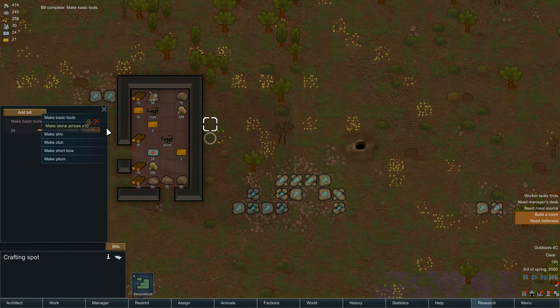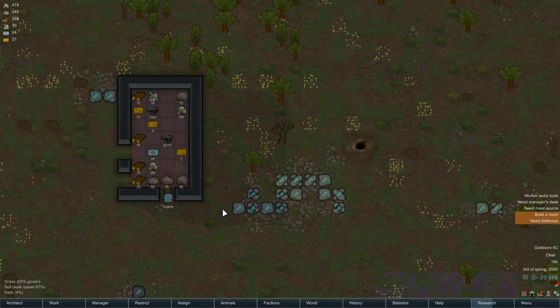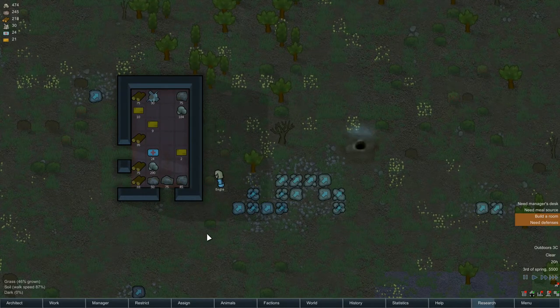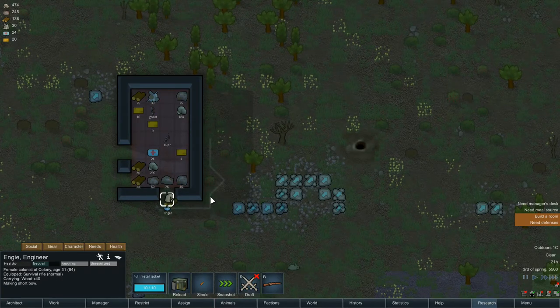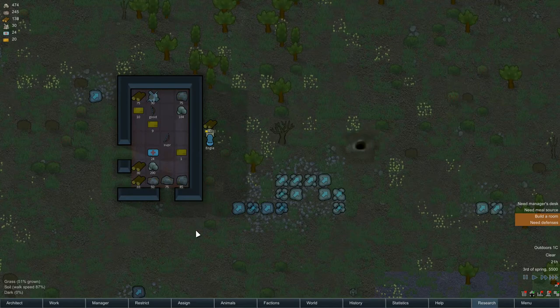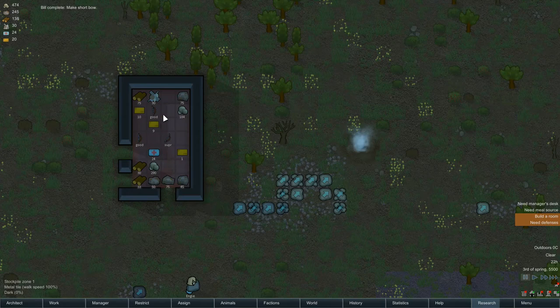Let's see what else we can make — stone arrows, club, short bow. Let's go ahead and make three short bows. That's one done. I can see a bit of romance in the air coming. Wow, that's so quick — two good and one superior. Excellent.